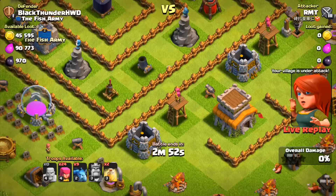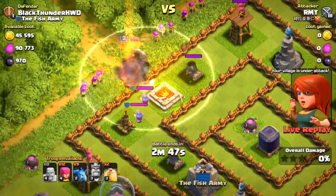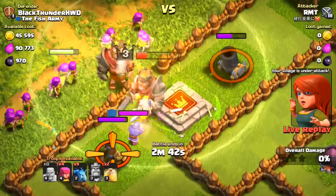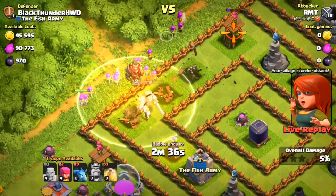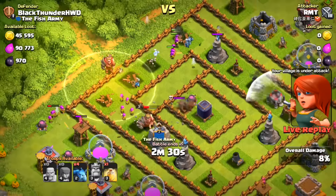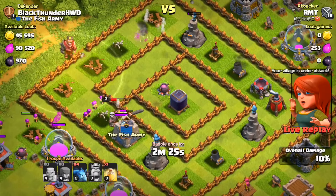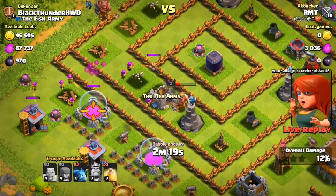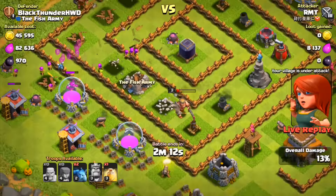Next is RMT, coming in with a heal spell, his king, and a bunch of archers. The clan castle wizards go to work but the heal spell is wrecking — then a second heal spell drops. He has air troops incoming but there are air bombs in place. He still has one heal spell left and is nowhere close to the dark elixir — we might actually win this one.